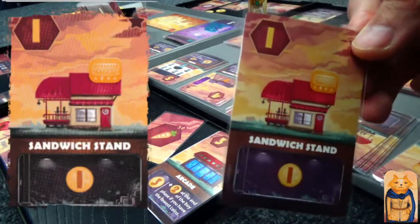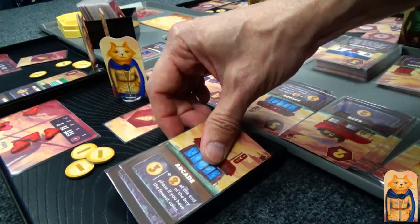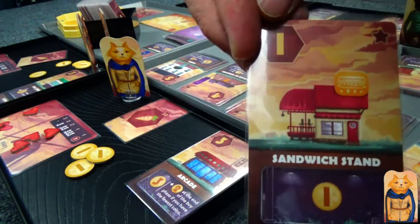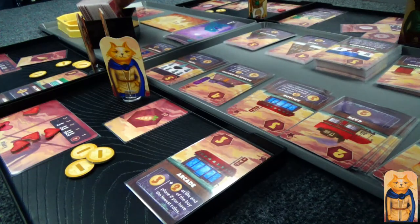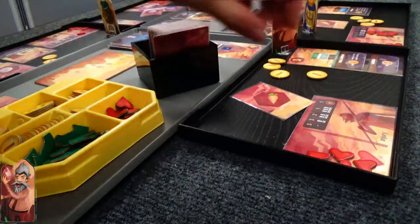She went ahead and bought a sandwich stand, which gives her another gold — and that only cost one resource. It's easy to forget that the goal of the game is not to get hearts but to get gold. She has four now.